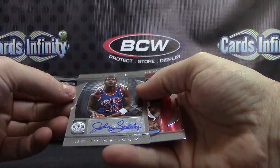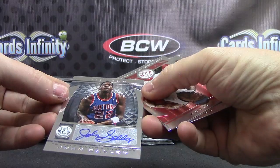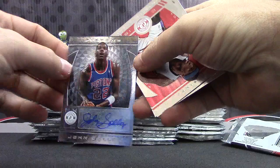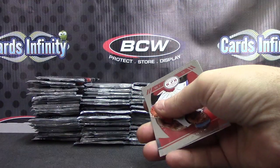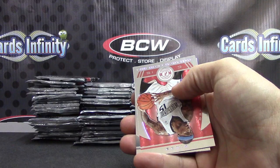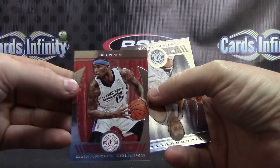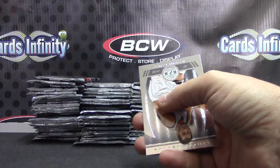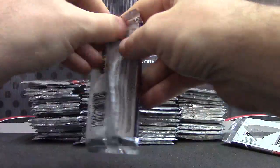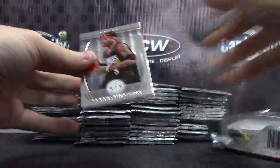Your first hit goes to the Pistons — John Sally. That is not numbered. Here's where the names are going — the name there. And then the red card is DeMarcus Cousins — that one is numbered. The reds are numbered to 99 this year, versus — I want to say they were numbered to 299 last year.